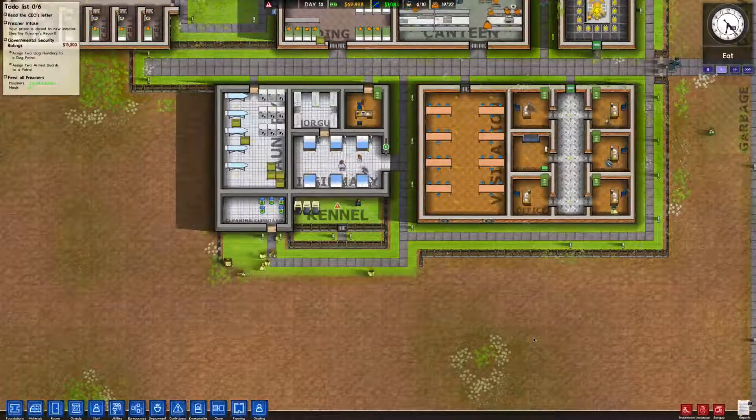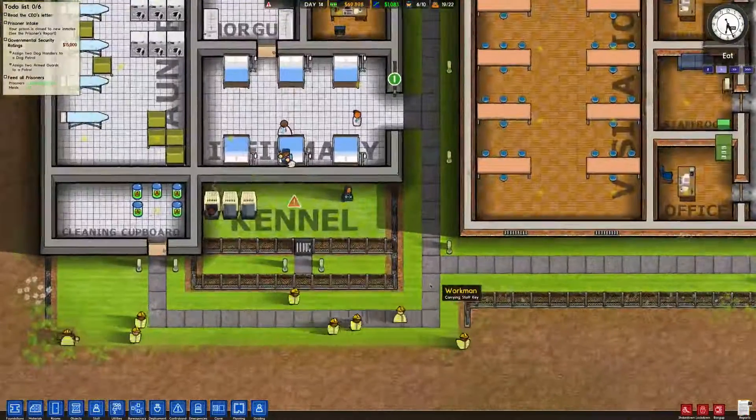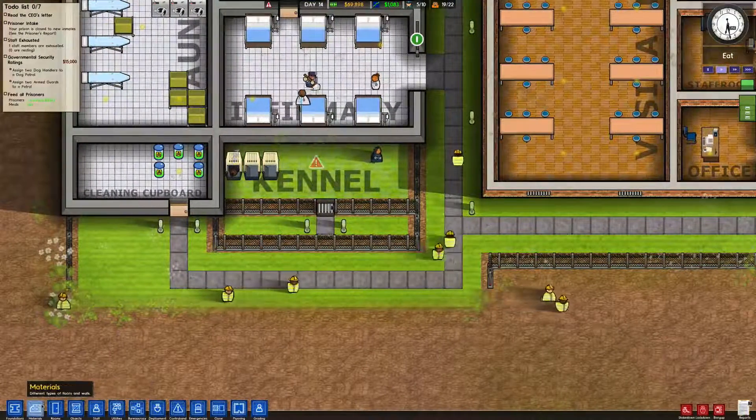Welcome back to another episode of Prison Architect here with me, McGeek. You can see that what we have been doing has not been going to plan.